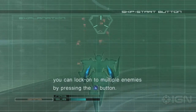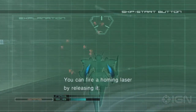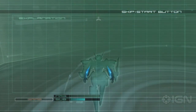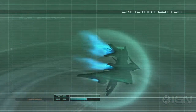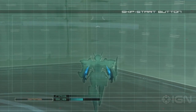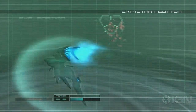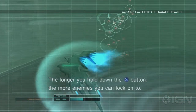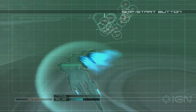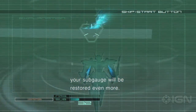In a long distance battle, you can lock on to multiple enemies by pressing the X button. You can fire a homing laser by releasing it. Using homing lasers consumes sub-gauge power. The longer you hold down the X button, the more enemies you can lock on to. If you destroy multiple enemies at once, your sub-gauge will be restored even more.